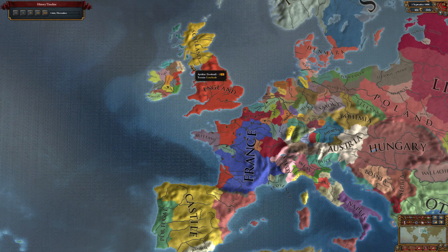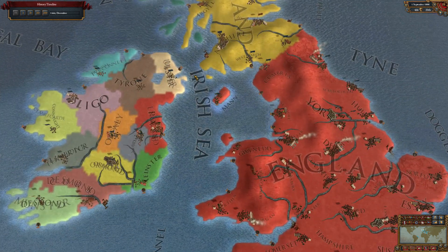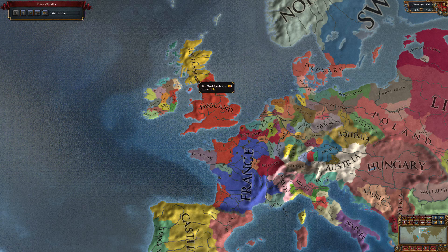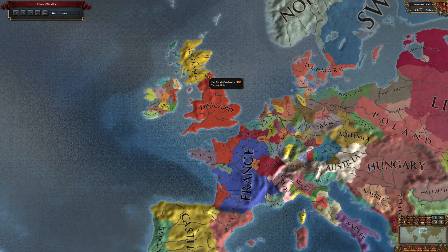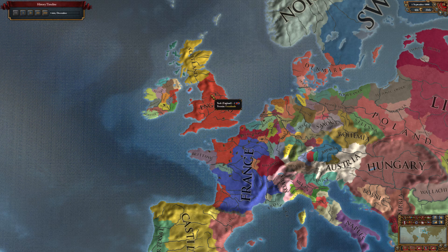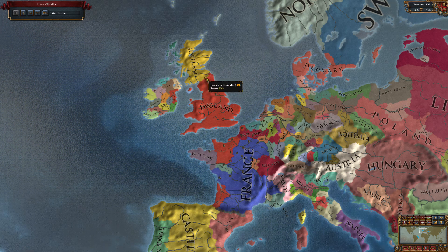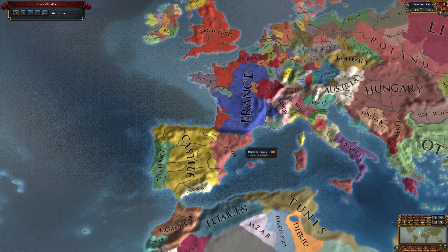Once you've beaten Ulster you can then attack Scotland. You will need your Navy to have naval security to be able to cross from Ulster to Scotland, but that shouldn't be too difficult. Once you've got Scotland you can start parking troops along this border and then it's really easy to invade England by land - their Navy becomes totally irrelevant.